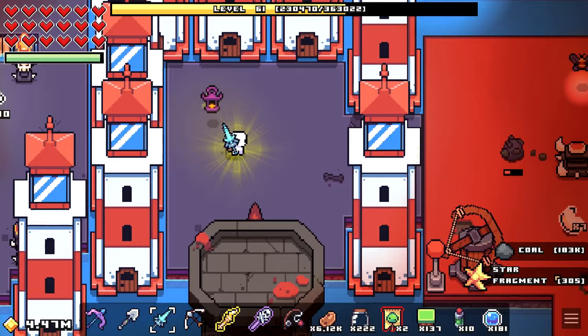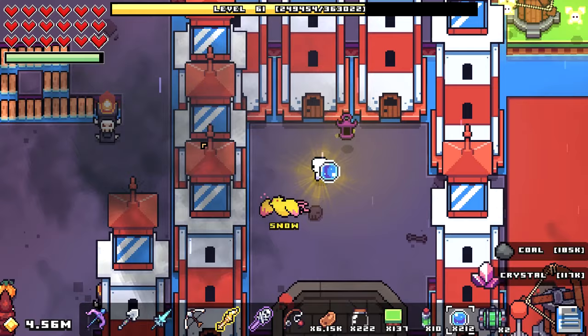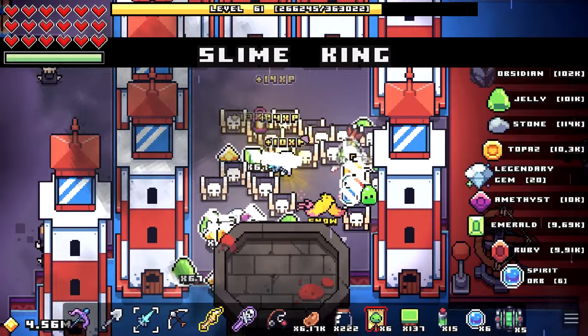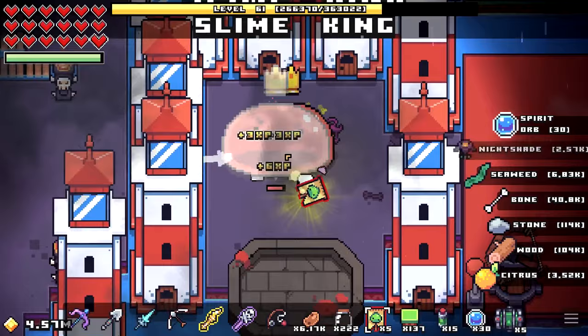Make sure that every time you defeat the slime king or any other boss you use the spirit orbs on damage right away — this will make it a lot easier to defeat bosses and speed up the process. After you've started using more and more spirit orbs on damage, you can start spawning a lot more bosses at the same time. As you can see here, I just defeated seven slime kings in less than seven seconds. I'd also suggest having a droid, because they will open all those chests for you, making it go a lot faster.